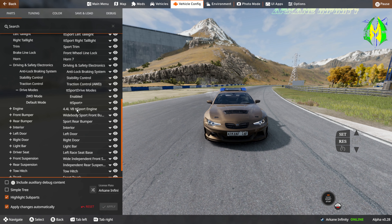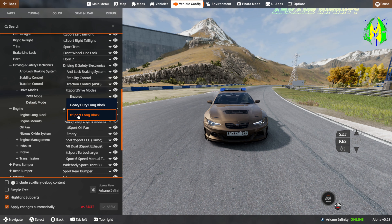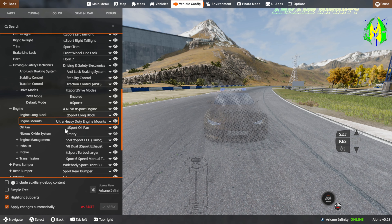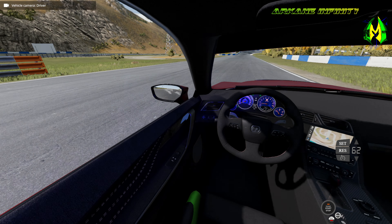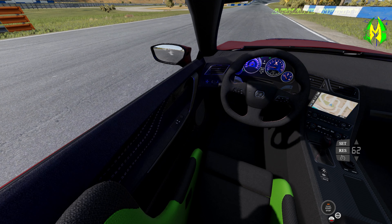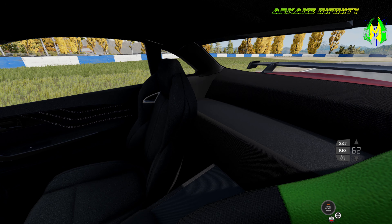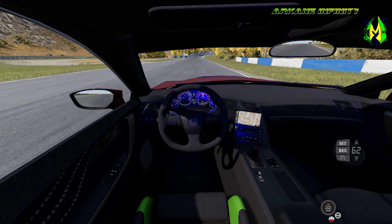There are definitely a lot more options in the customization window than there were previously for the stock vehicles. Now we're in, and the quality of the textures and the bump mapping of the textures on the interior are really of a higher quality now — they match that of high-end mods.